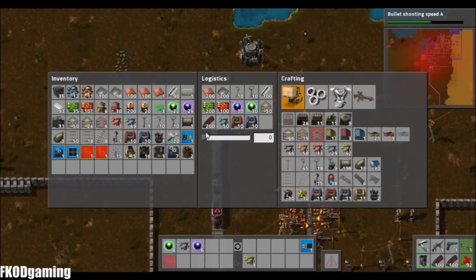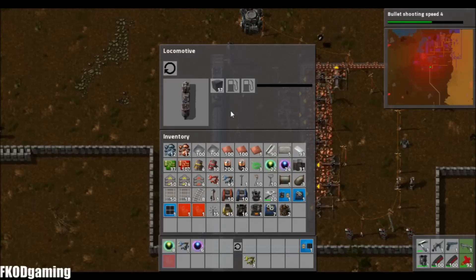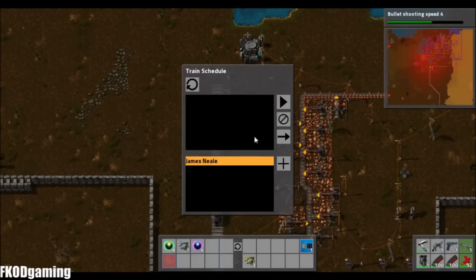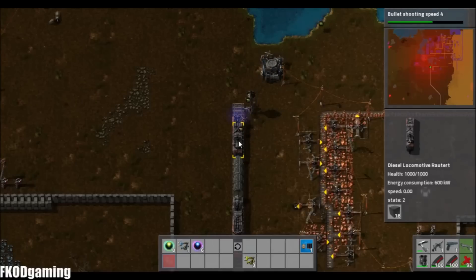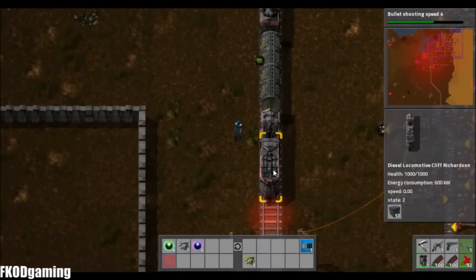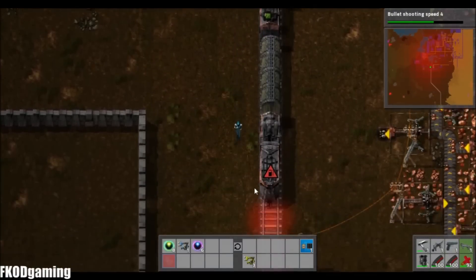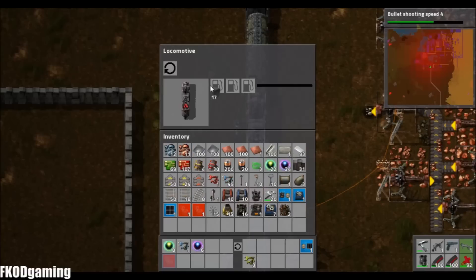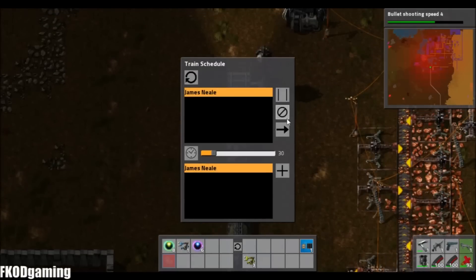What do I have for fuel? I have some solid fuel — might as well throw that in there to make it a little bit mobile. Why am I not moving? Do I have the engines on backwards? I bet I do. Yeah, sure do. At least I only had the one on backwards.